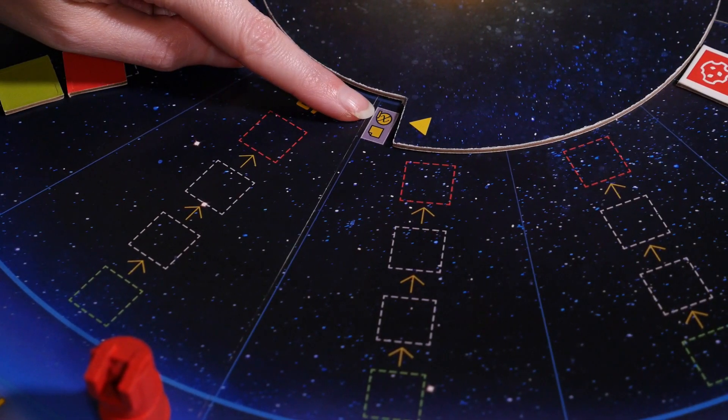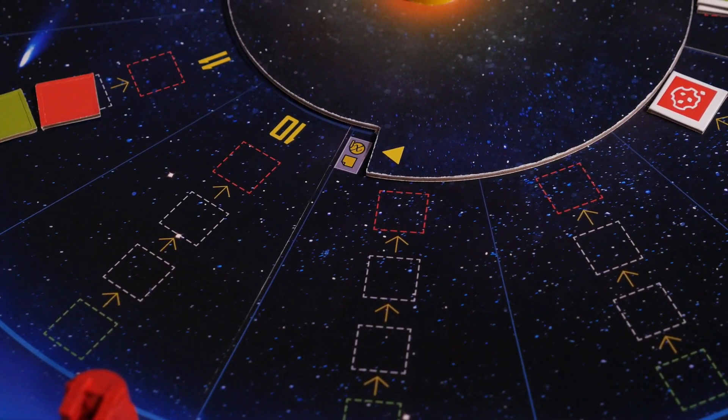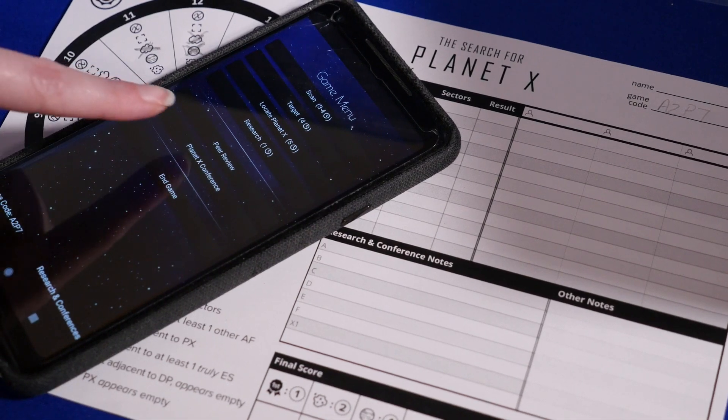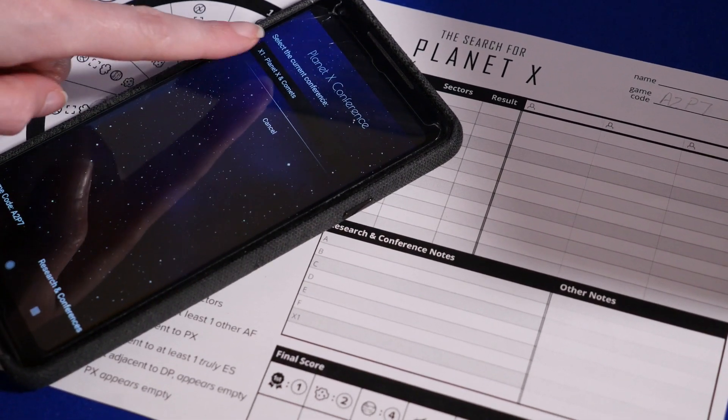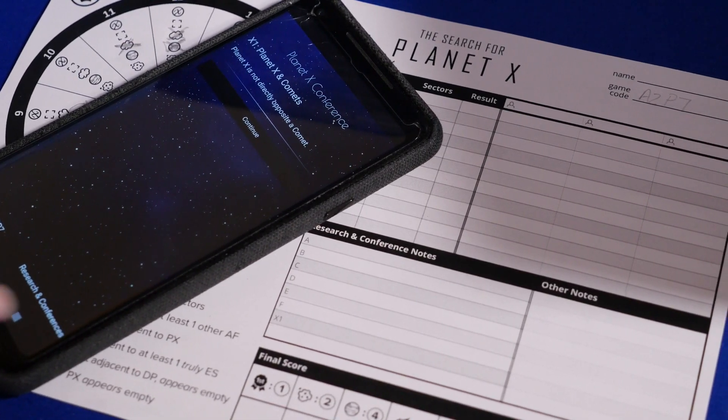During the peer review, you can learn a lot of information about what is or isn't in a sector. When the sun board arrow points to the conference icon, everyone attends a conference to learn more about Planet X. Choose the Planet X conference button in the app and then read the revealed clue to all the players. There's a section on your note sheet to record the information. The game continues with players taking turns — whoever's pawn is farthest behind on the time track — until someone locates Planet X, which triggers the end of the game.